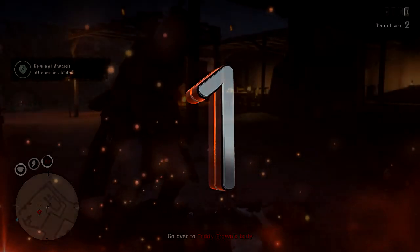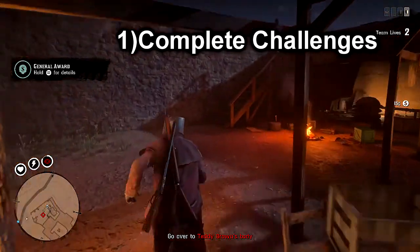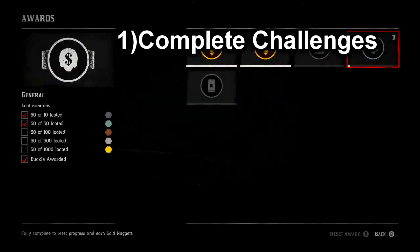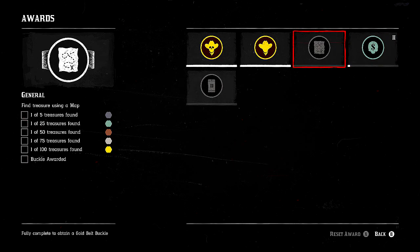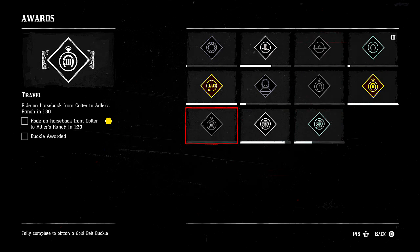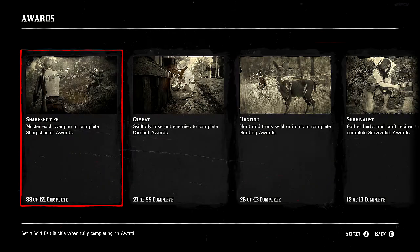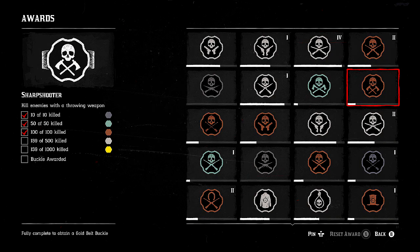Alrighty guys, the first way I'm going to be suggesting you grind for some gold bars is completing challenges. There are a variety of challenges — from completing general challenges where all you have to do is simply loot a few people, take some treasure maps, find some of those, or even travel on your horseback. Those challenges aren't hard whatsoever. There are even some sharpshooter challenges I suggest you complete because you won't even know you're completing them — you're kind of doing them in the background.